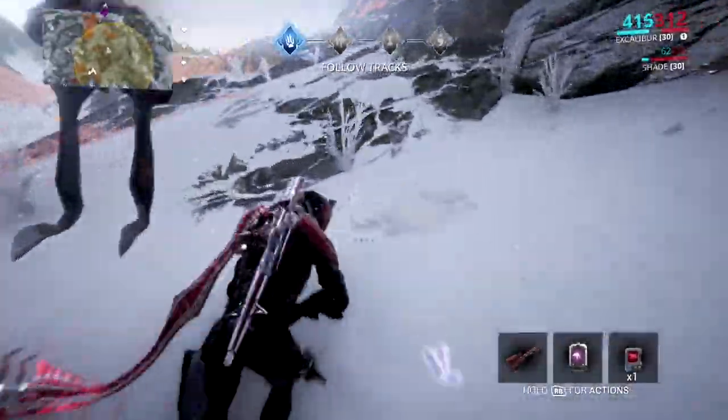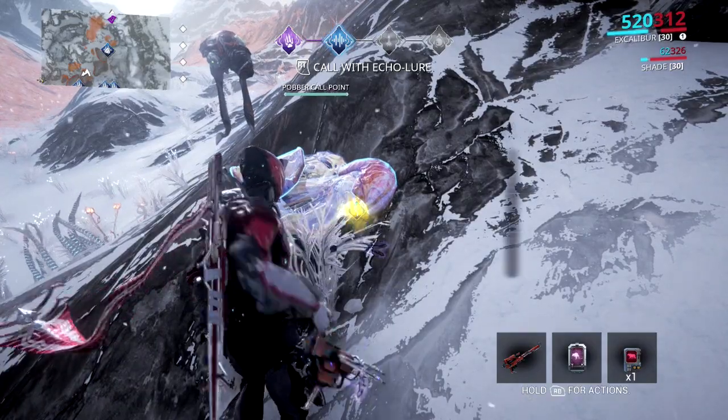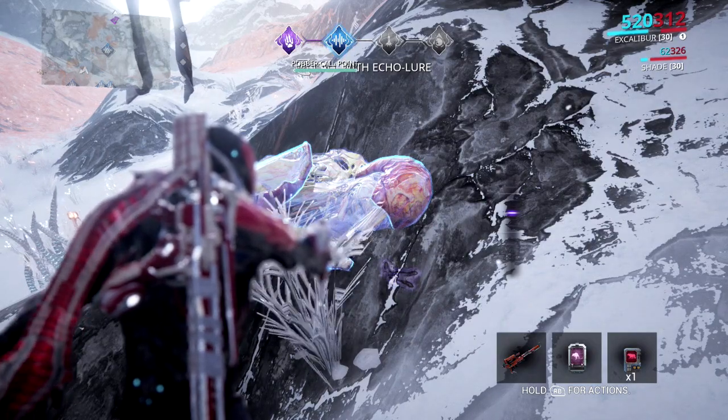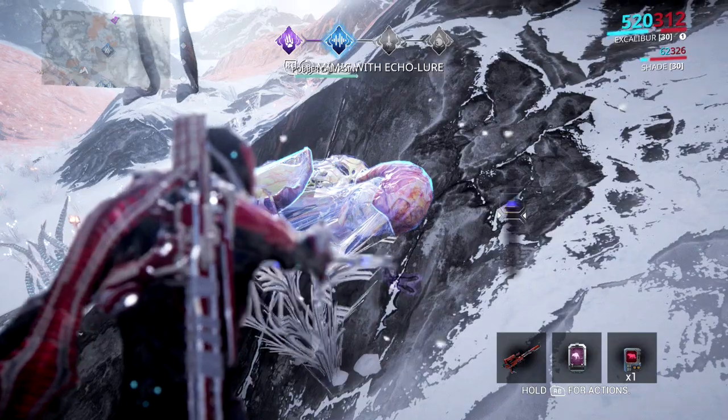At the end of the Pauber trail, you'll find a Pauber call point. Equip your Pauber echo lure, hold both triggers, call the Paubers, and listen carefully for a response. After the Paubers call back, a minigame will be activated requiring you to match their call. This may take a few attempts, so be patient.